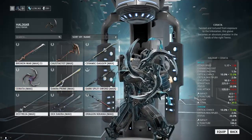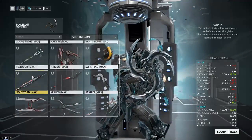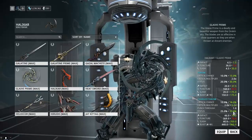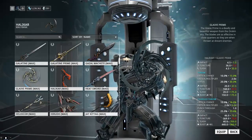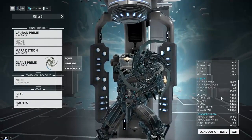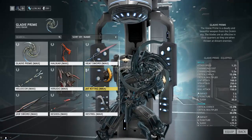All throwing weapons got buffs — slight increases to damage, crit chance, or status chance. The Helicar and Glaive Prime have the highest status as far as I can tell. The Glaive Prime has a 33% status chance on its thrown attack, which means you can get 92% with dual stats, which is pretty good.